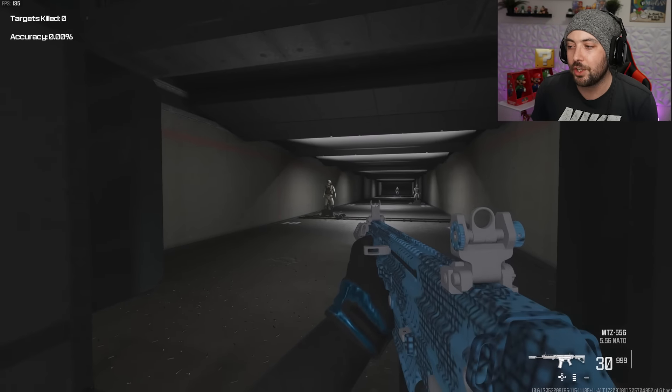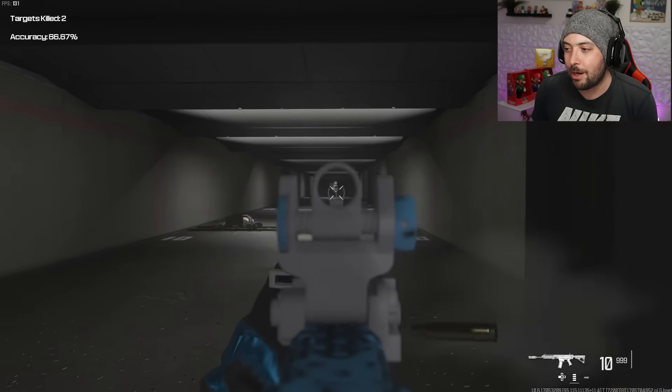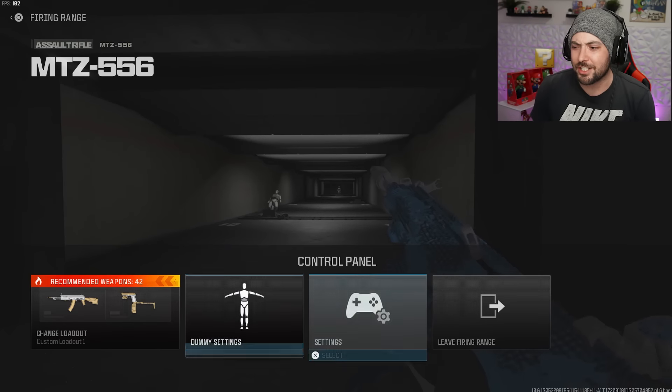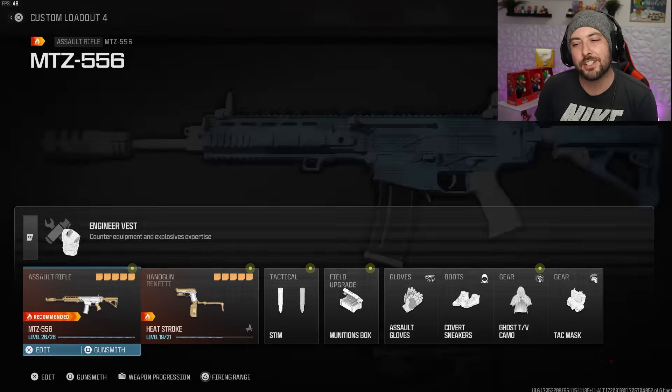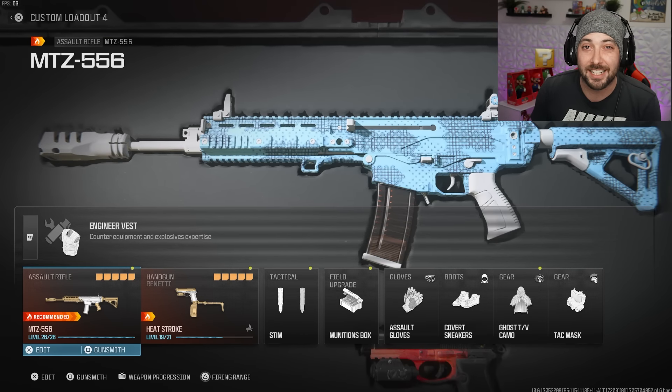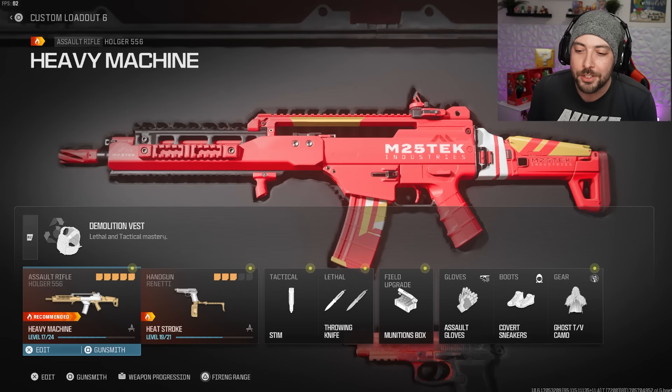Even with the Jack BFB muzzle on, the MTZ is still a little bouncy — you can imagine how it would shoot without it. It's kind of worth running so far, but I don't love being visible on the minimap. Moving on to the next weapon.